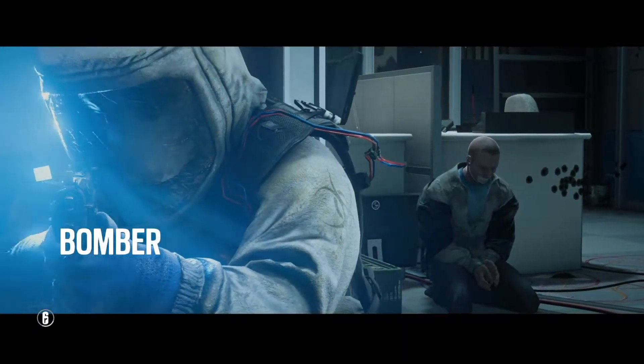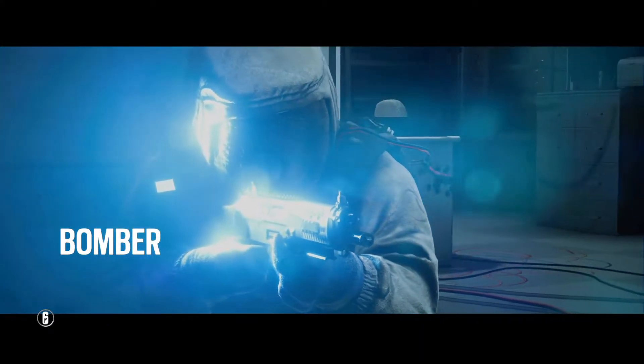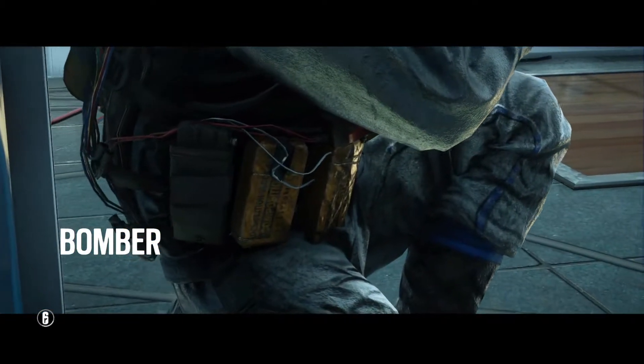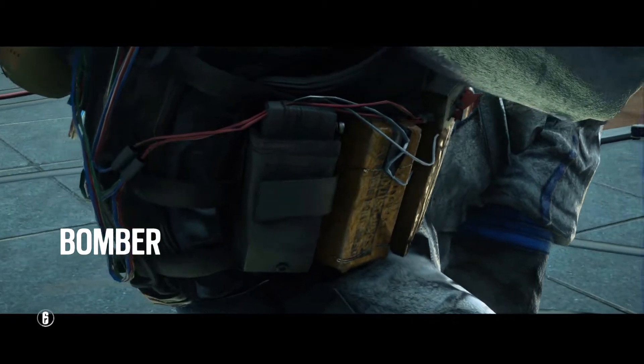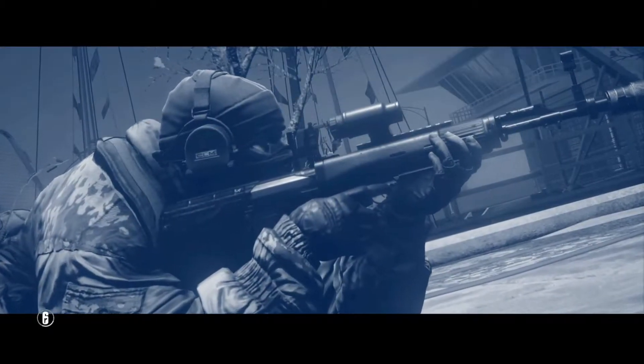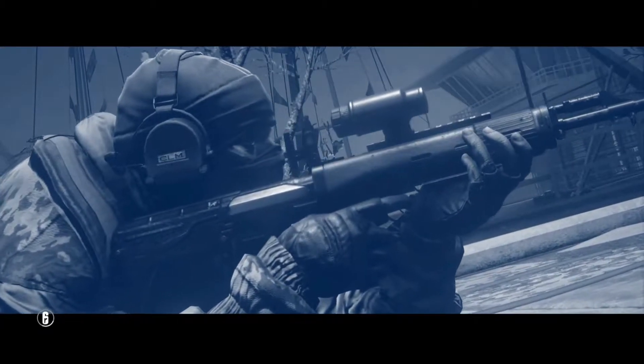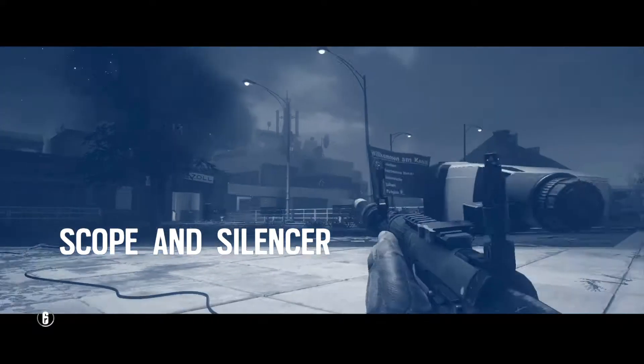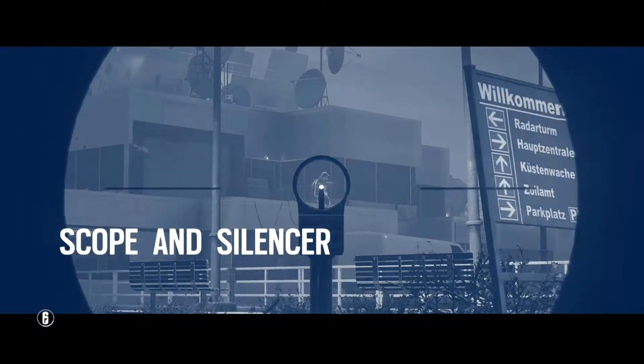The enemy has taken a hostage and equipped one of their members with a bomb vest. Ideally your first bullet should neutralize the bomber. This is a cold zero situation. Glass uses an OTS-03 short sniper rifle equipped with a scope and silencer, which enables him to eliminate hostiles from long and short range.